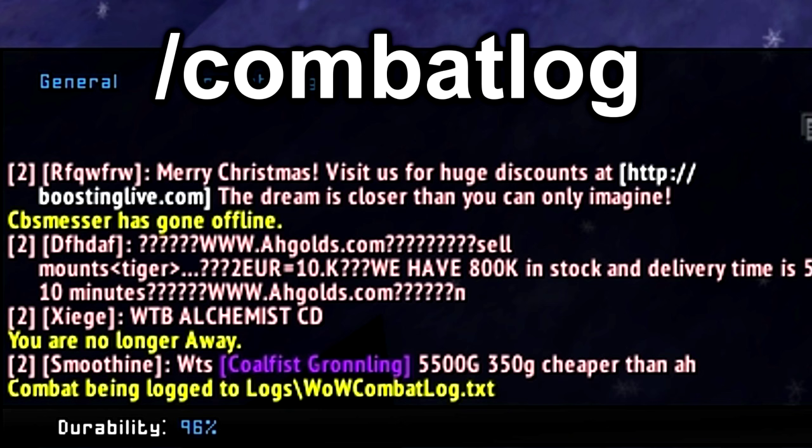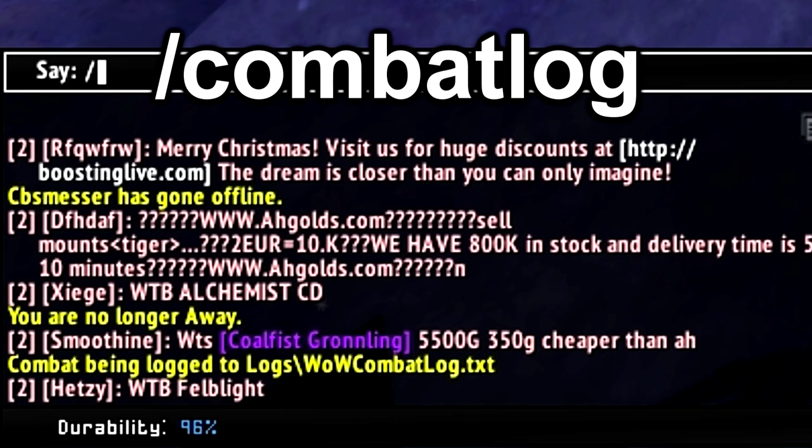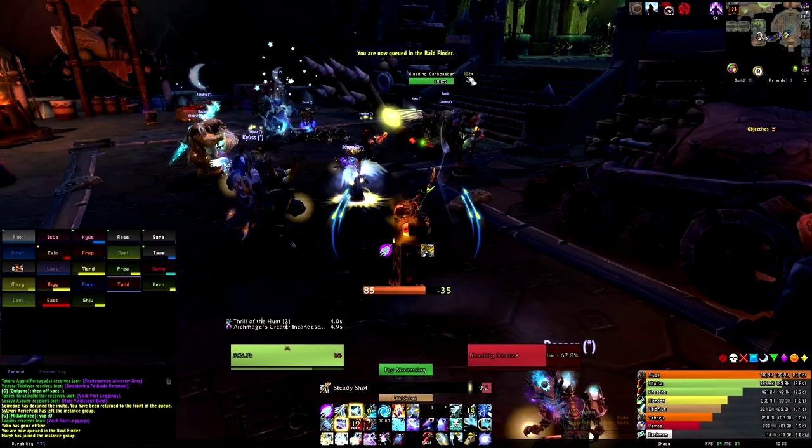To record logs, log into WoW and type /combatlog to begin. Once finished, type /combatlog again, navigate to your WoW folder, look for the logs folder, and you'll see a notepad file called 'Combat Log'. Go to upload in the software, click that file, and your logs are uploaded. Next, jump into LFR and buy yourself some potions — if you can't be bothered buying potions for your guild app, don't bother.